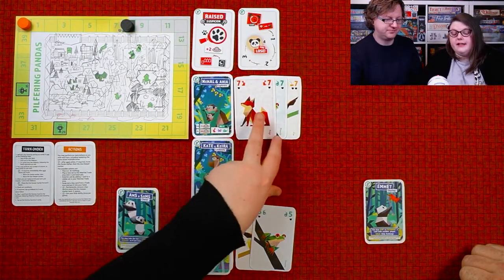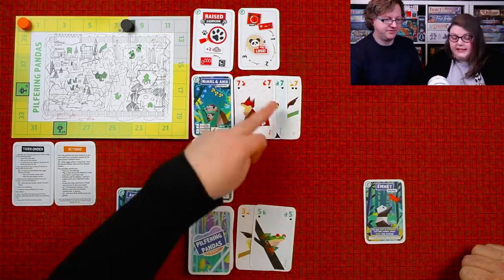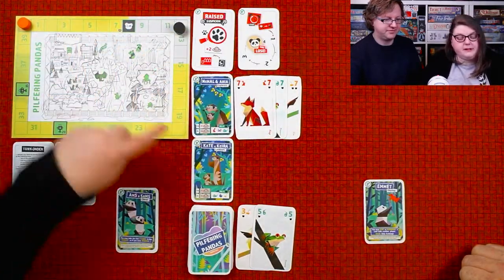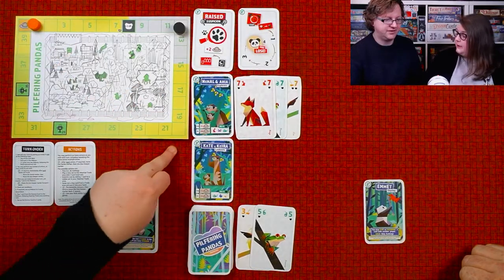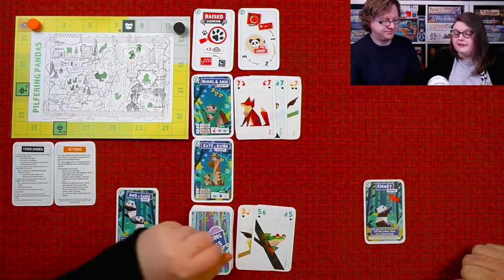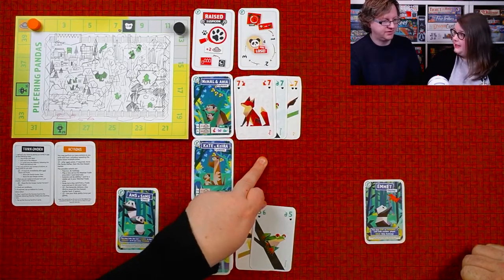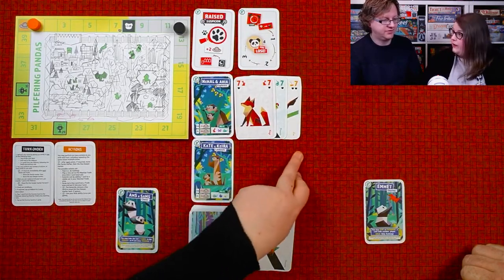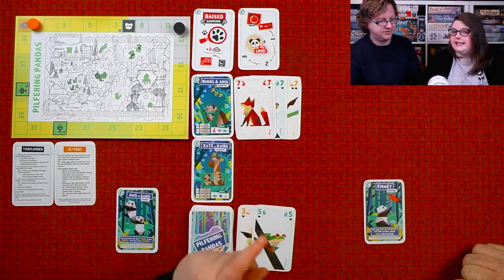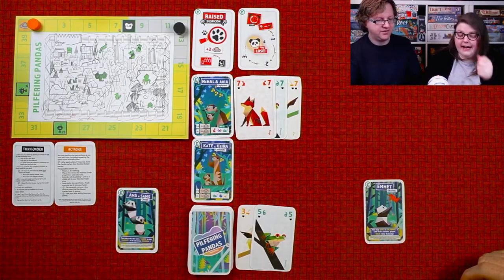Placing cards down means you're one step closer to your escape — we're going to be four steps closer, see the little panda symbol: one, two, three, four. But of course the suspicion goes up by one. You can also add another seven of a different color, or add a straight like six, five, and four — but they must be of the same suit. You can go ascending or descending.